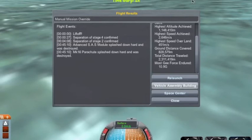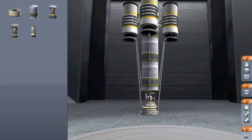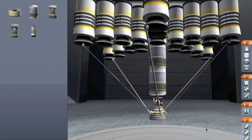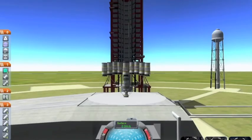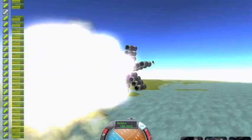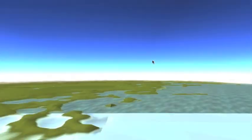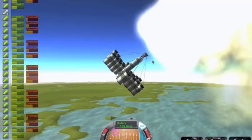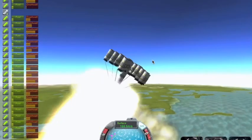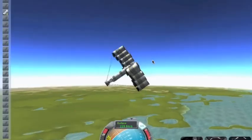Vehicle assembly building - I'm going to show you my favorite. I'm gonna click load. Do not press T. I'm gonna press T - yes, this is it. Let's launch. Hit spacebar - a lot of fuel comes out and it starts leaning. But if you press T it starts flipping. I've actually made it into orbit with this thing.